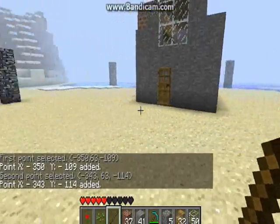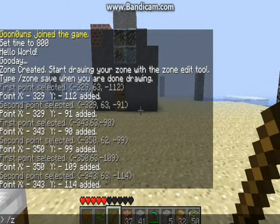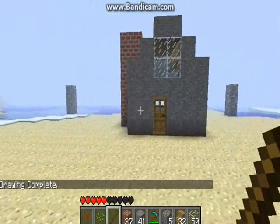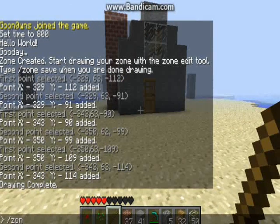Alright, so now that we've gotten our area set, we're going to want to type 'zone save'. Now that we've done that, we're going to want to name our zone, so we can do that — we go 'zone name test'. You can just name it whatever you want. It doesn't have to be the same as when you first created it, but that's how I do it.